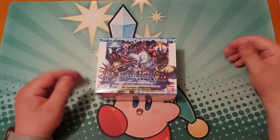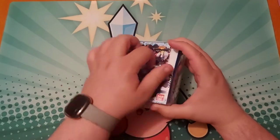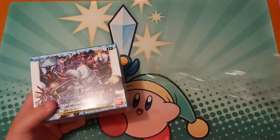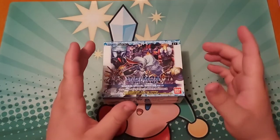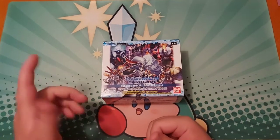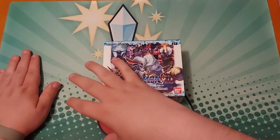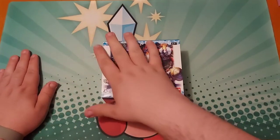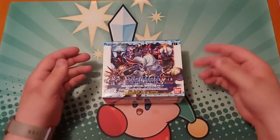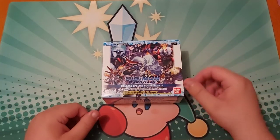Alright, let's not waste too much time — first box! When I'm opening these, I'm not going to read every single name out; I'll just focus on the ones I'm looking for. The Digitamas I'm going to put in one stack, the Rares in another, and commons that aren't Digitamas or cards I want will go off to the side. When I'm done opening the box, I'll go through everything I pulled.